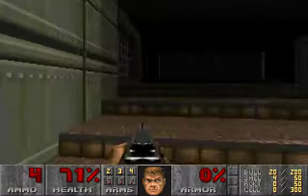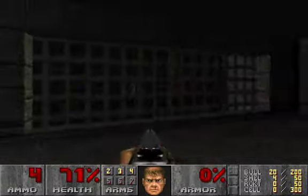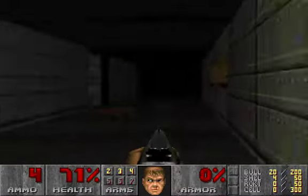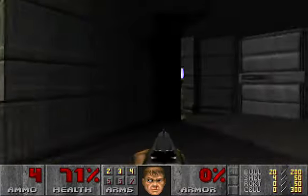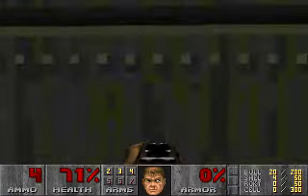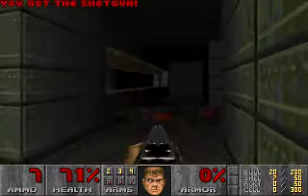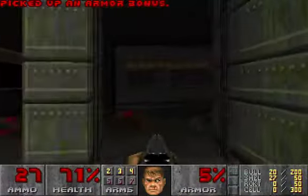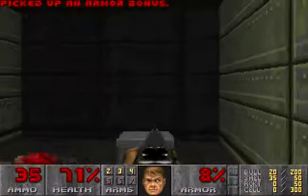Go here first because you have to hold the blue key. If you don't, you just waste your time. This blue panel is openable — there's a shotgunner inside, shoot immediately.